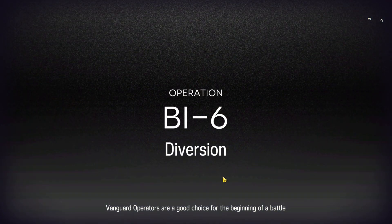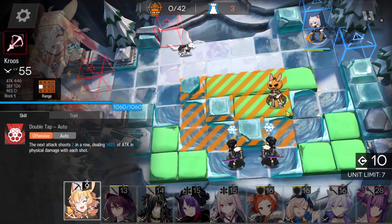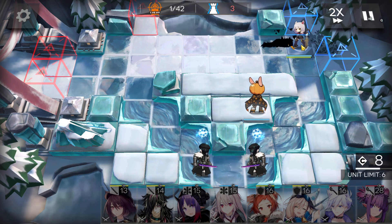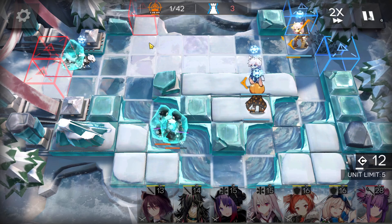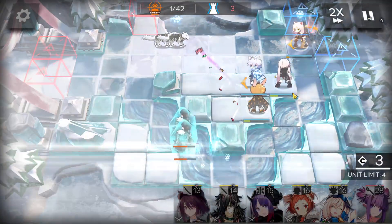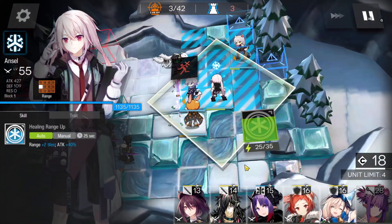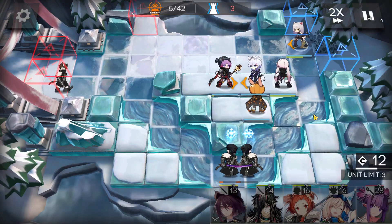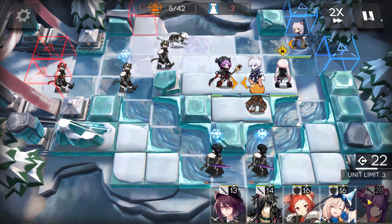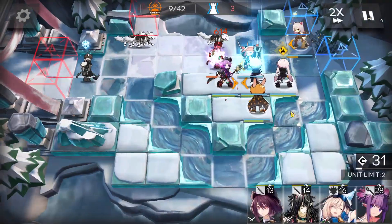Deploy your vanguard immediately to generate DP, then place your sniper facing the outside. Next, deploy your caster with the highest defense in the corner, and the one with the lowest defense in the middle — because later an enemy will specifically target the operator with the lowest defense. Make sure the caster in the corner is not your lowest-defense operator, or they'll be killed by the snipers.